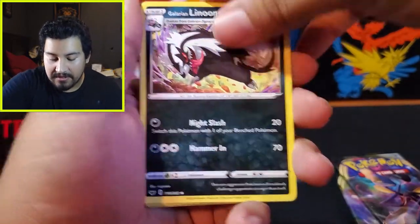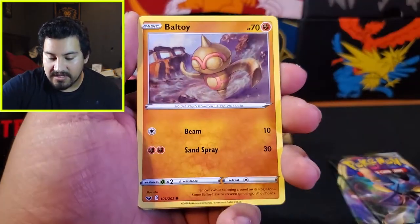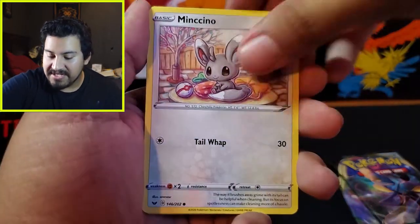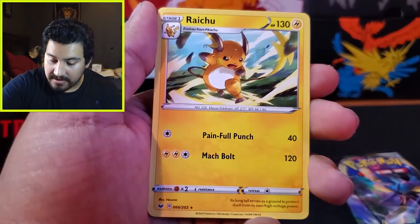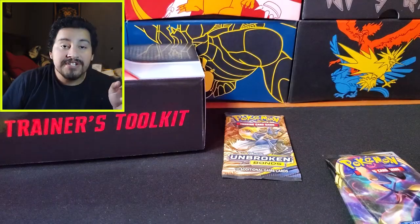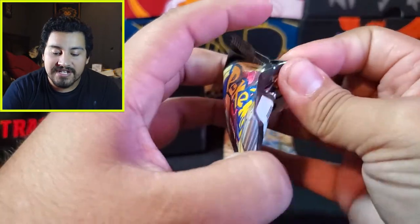Here we go — Sword and Shield pack: Galarian Linoone, Skwovet, Ordinary Rod, Cufant, Ball Guy, Soladian, Galarian Ponyta, Minccino, Cottonee Reverse, and a Raichu. Sword and Shield hasn't been good to me, but Rebel Clash has. I expect one of these to have something really good in it.